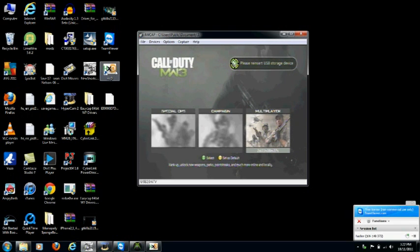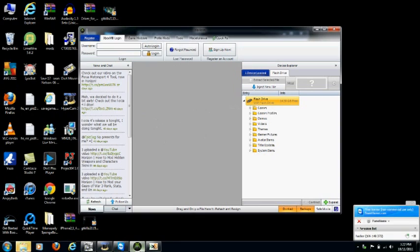You're going to plug your USB back into your computer, and you gotta have HXD, HexEditor, and Horizon. Links will be put in the description.